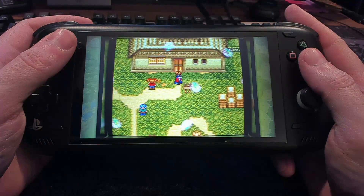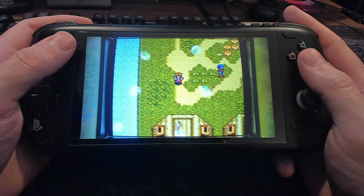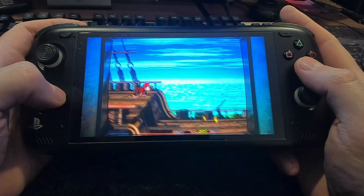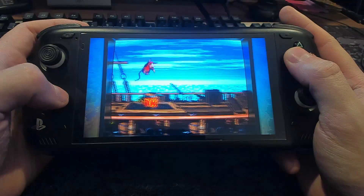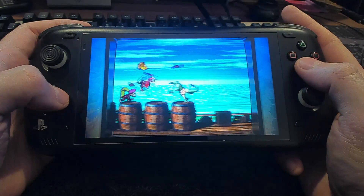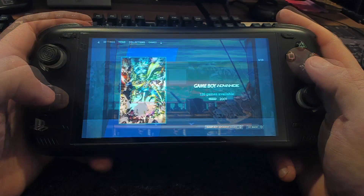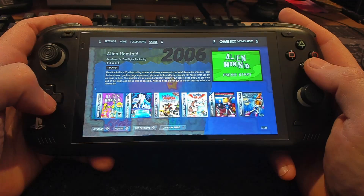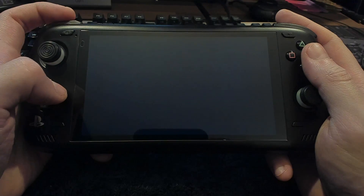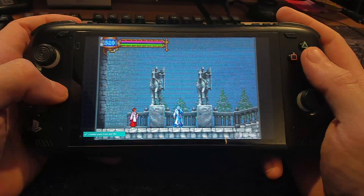Terra Enigma is one for the Super Nintendo that never got released in the US. It's part of Quintet's trilogy of Illusion of Gaia, Soul Blazer, and Terra Enigma — one of my favorite games of all time. I always recommend it to people as one of those games they've never heard of but absolutely have to play, and a lot of people who do play it always end up saying it's fantastic. Going over to Game Boy Advance and Game Boy, I did a different preset — a handheld filter instead of a CRT filter, which emulates the older screens where you can see the pixels a little more.